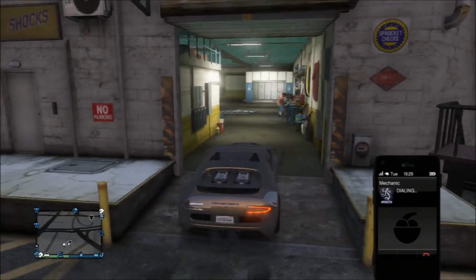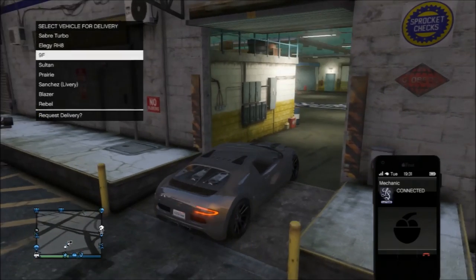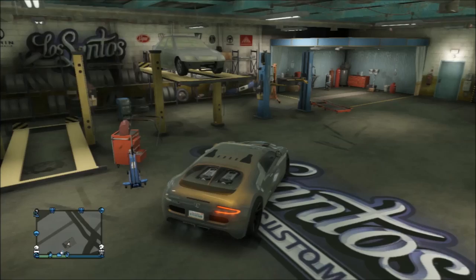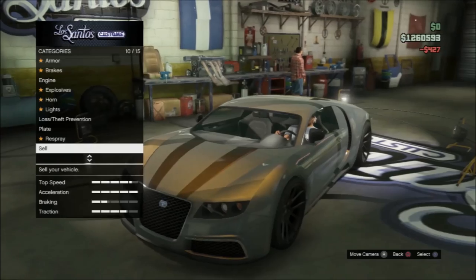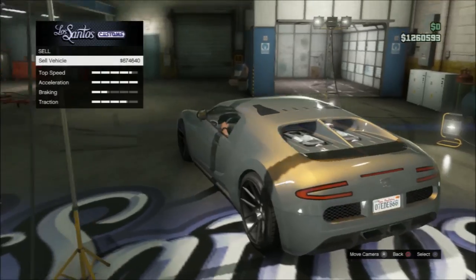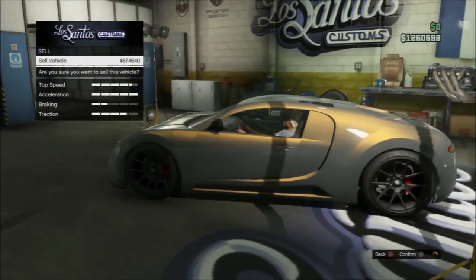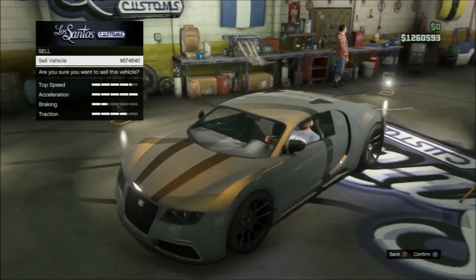Once your mechanic is called up, hover over to wherever your apartment is — where your Rebel is if you ordered it there — and request the delivery. Then press the right arrow to go inside Los Santos Customs. Repair your vehicle, go to sell, and wait for the orange circle to show up at the bottom. If it takes a while, press X once — don't press it twice — and just wait for that orange circle to appear in order to sell the vehicle.